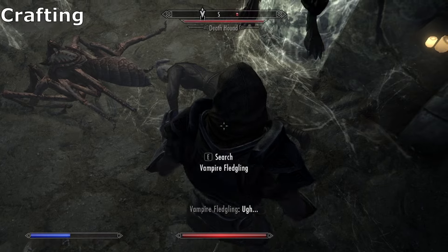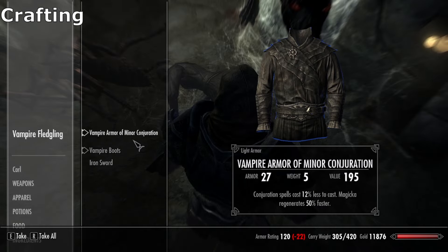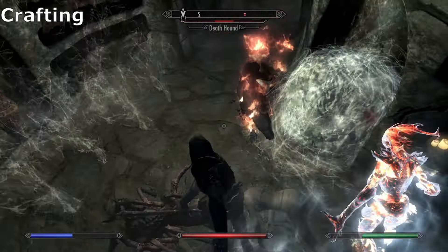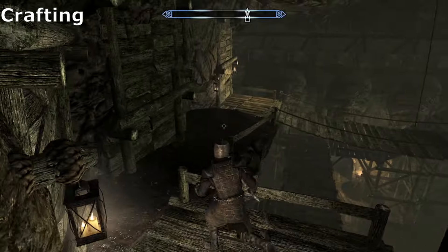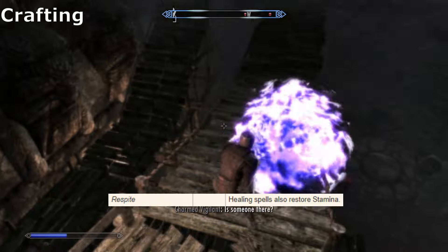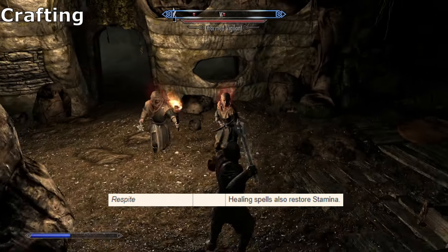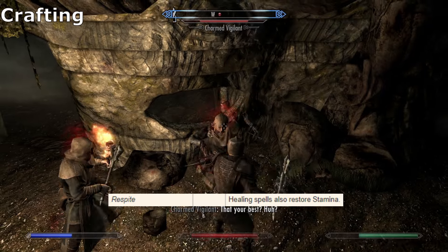If you don't want to touch crafting skills, I'd recommend investing in Magicka instead, as getting the right enchantment through random loot can be rather challenging. There's also a perk called Respite from the Restoration School of Magic that allows you to recover Stamina through healing spells, enabling more power attacks.